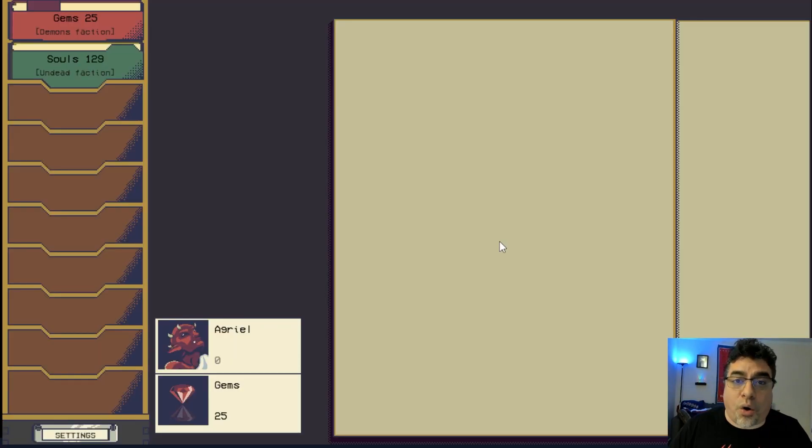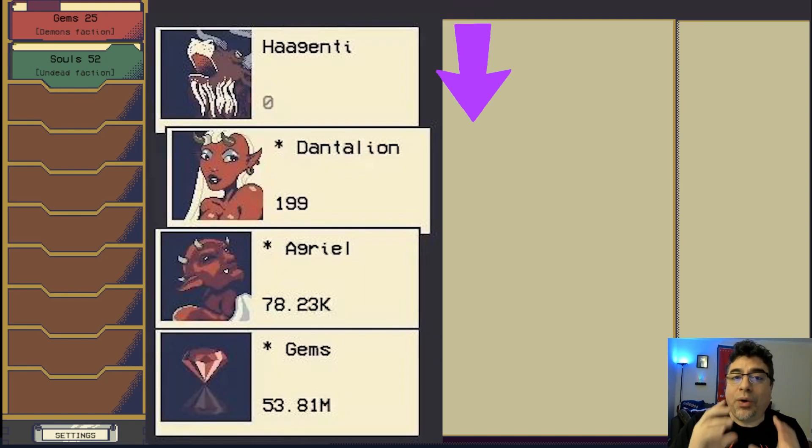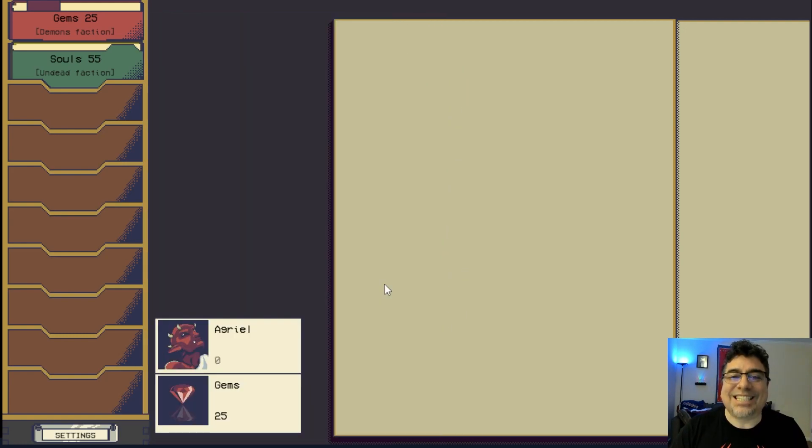Let's get started and become the Underworld Lord. Underworld Idol is an idle game based in the underworld, where you manage demons, undead, and more. There are five factions: demons, undead, droners, warlocks, and robots. One of the key mechanics is that high-order units will create low-order units — the big ones help you create the small units.